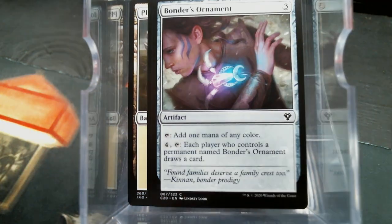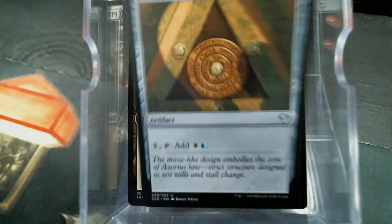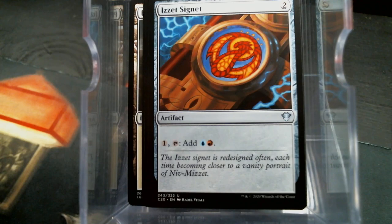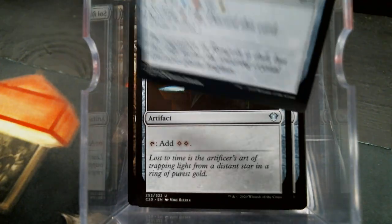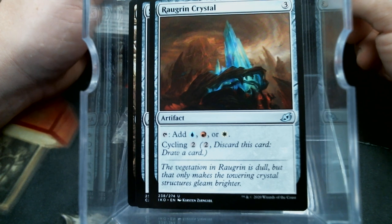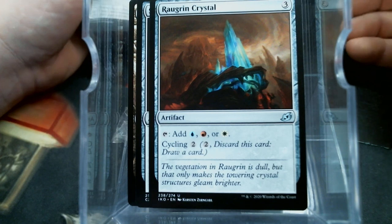A Bontu's Monument — gosh, I love that card. Arcane Signet, Azorius Signet, Boros Signet, Commander's Sphere, Sol Ring, the Thought Vessel. Those are just strict upgrades to the banners too — cycling for no extra cost.